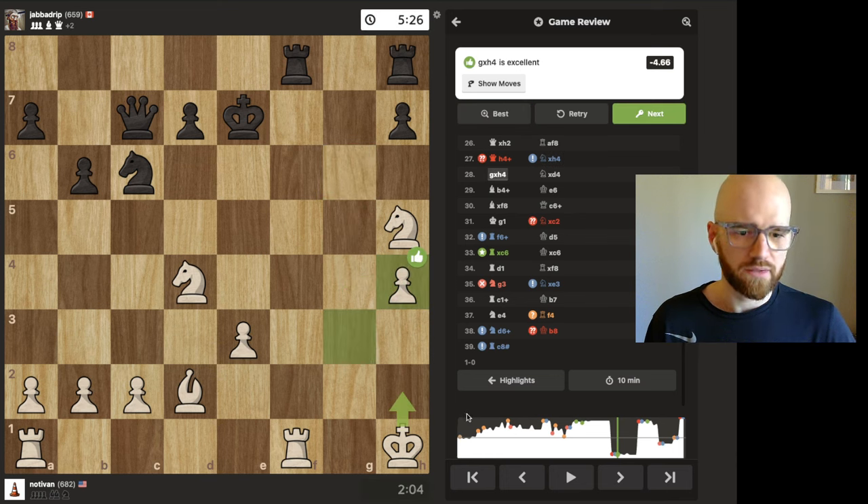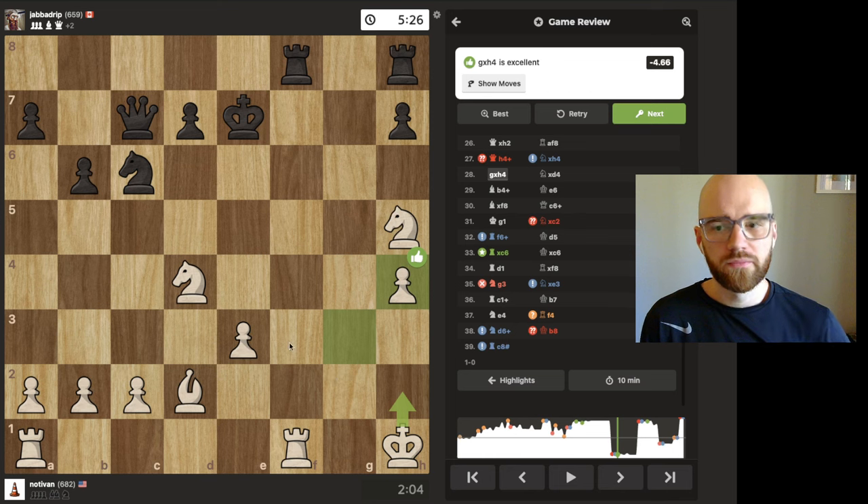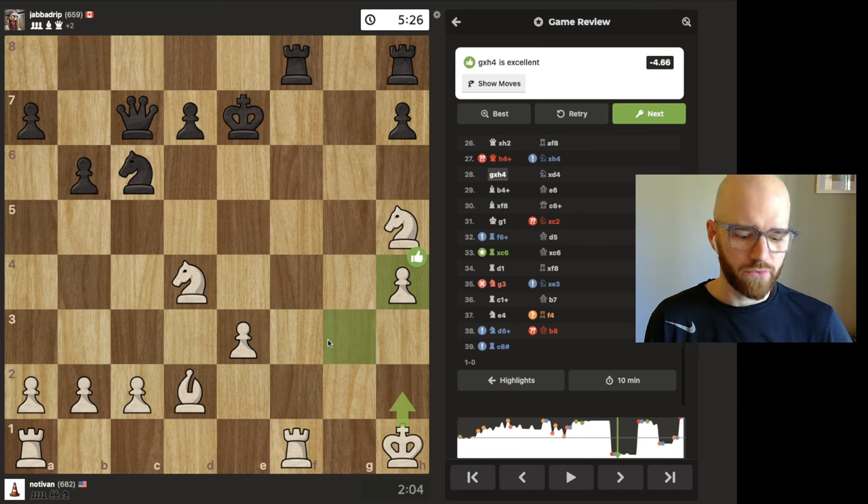So I recaptured his knight. And then if you're looking at the graph, you can see the opponent eventually throws away his advantage too. I guess it's just a reminder, especially at this ELO, to just play the games out — because you never know when the opponent might blunder as well.